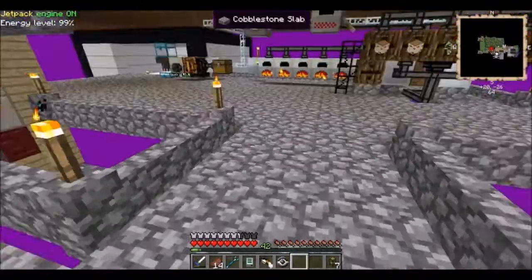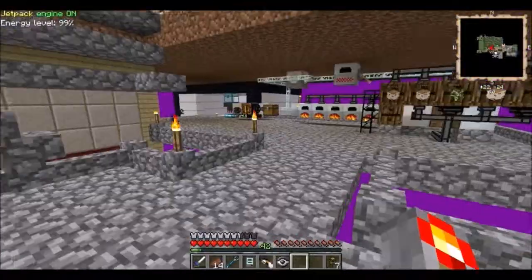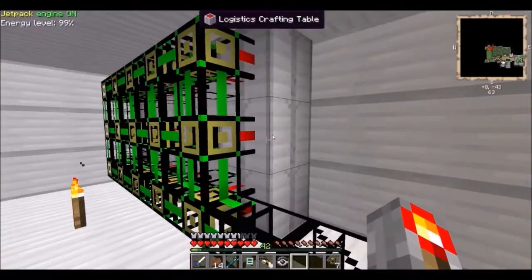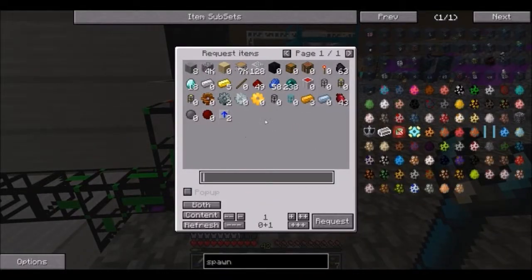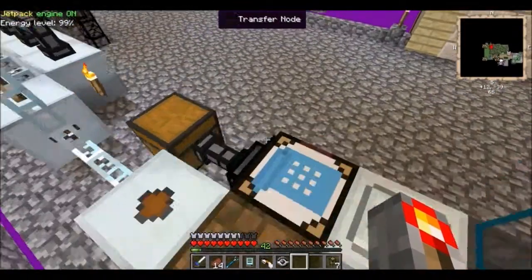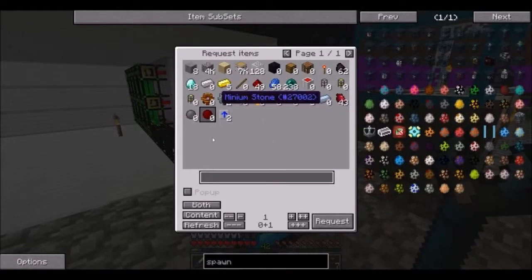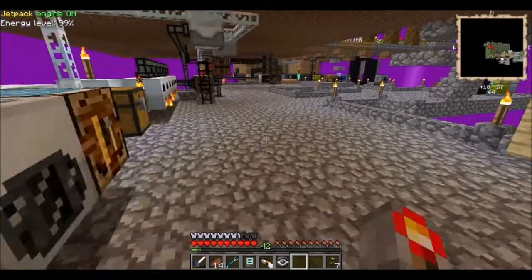I mainly just wanted to kill that blaze to make sure I had the materials for the spawner. Let me show you around my recent changes. I added some more crafting tables. I connected the two logistics systems I had - one way over there that holds all my mob loot. From over here I can tell it to craft Minium stone because I have access to the shards, and I can also tell it to craft tin and copper, which is really cool.